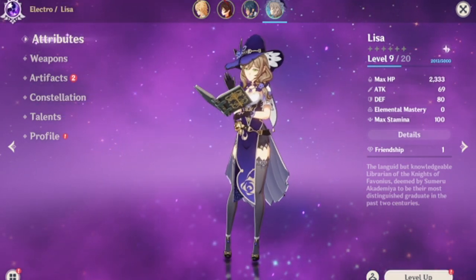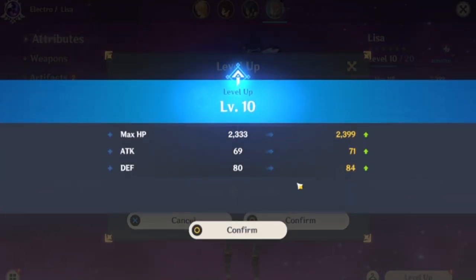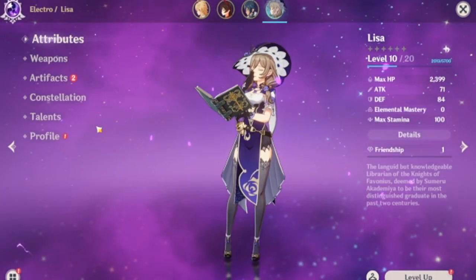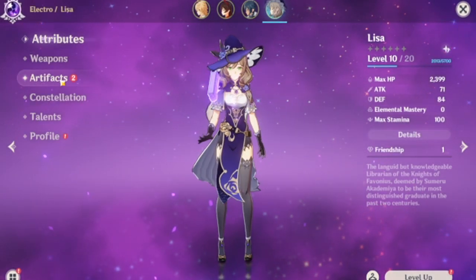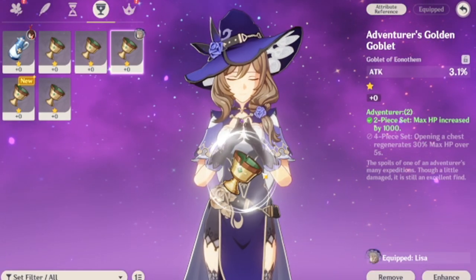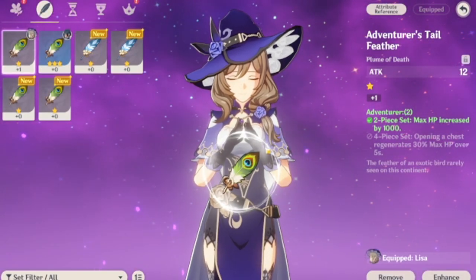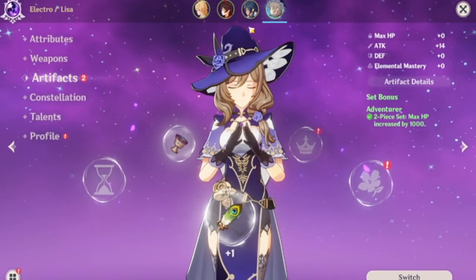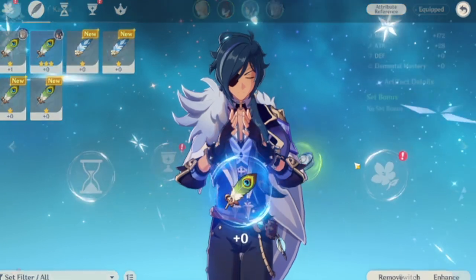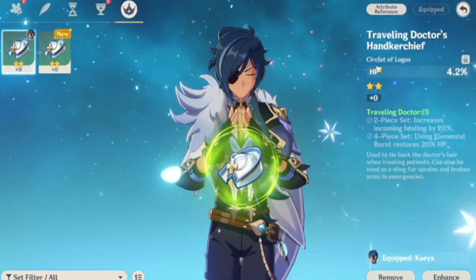So Lisa is level 9 also. In terms of artifacts, I've got an Adventurer's Golden Goblet for Lisa, and then I've got an Adventurer's Tail Feather for Lisa as well. For Kaia, artifacts: Adventurer's Tail Feather and Traveling Doctor's Handkerchief.